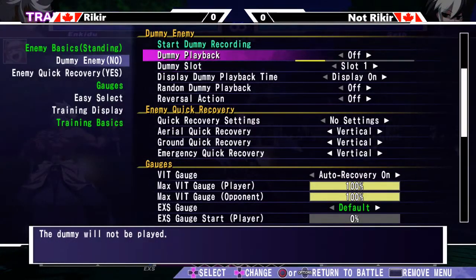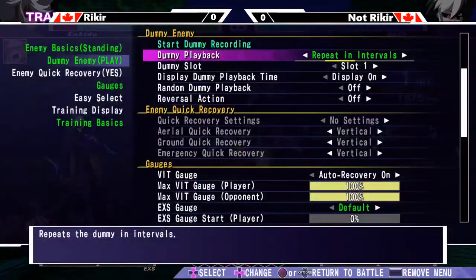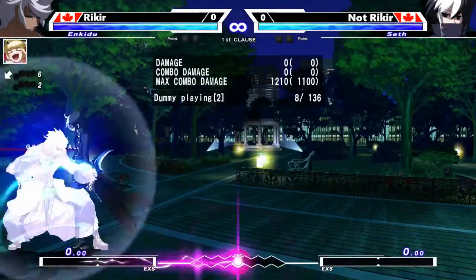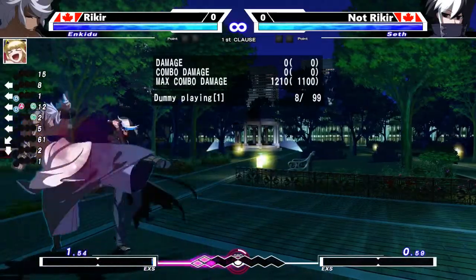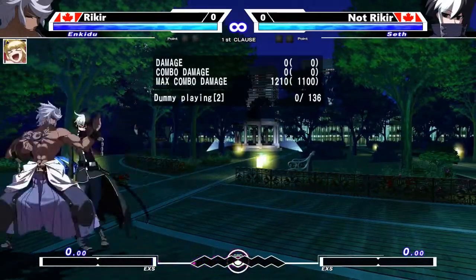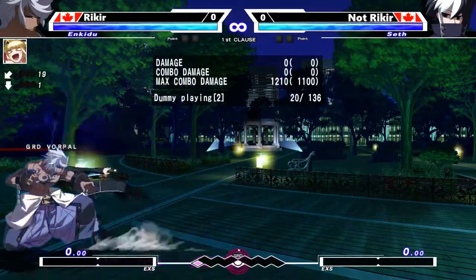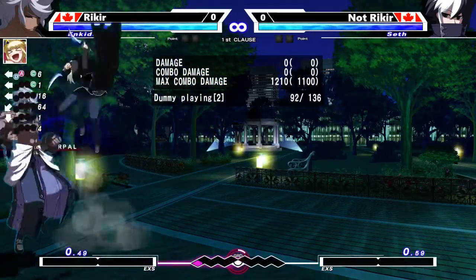Imagine your opponent is approaching you and it's going to be the same scenario — both situations look almost identical. It's your opponent doing dash up 5A, and then dashing up again, and you expect something coming but you're not entirely sure if it's going to be a throw or an assault. That's when you're going to option select. With random playback I should be able to respond to both options even though I'm only doing one input.